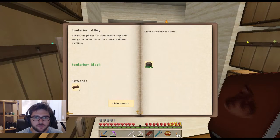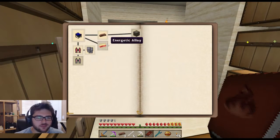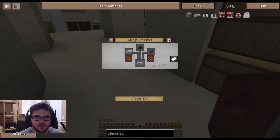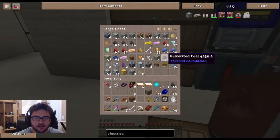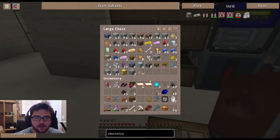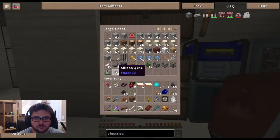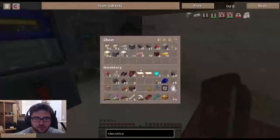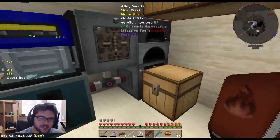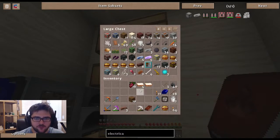A solarium block - nice! Let's turn that in for the industrial endeavors quest. I'm not quite ready for slice and splice. Let's investigate making electrical steel again - it might be able to make a whole stack. It's pulverized coal, silicon, and iron. I wonder if 23 iron would be enough. A man can dream. It's alloys only so I can get this started.